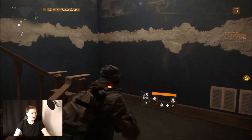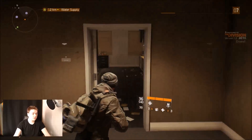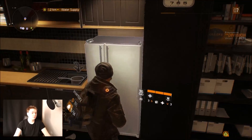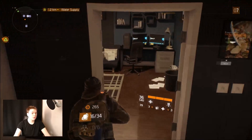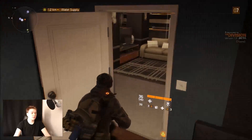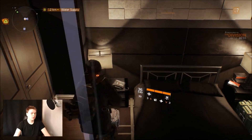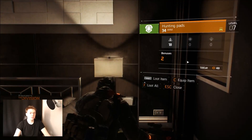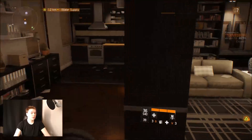A lot of these buildings are quite a good source for cosmetic gear — inside wardrobes and such. We have the max capacity of whatever that item was, so we can't pick it up. We got some food. Let's see if there's a wardrobe nearby — couldn't pick that up either. Hunting pads, cool. Let me quickly scan if there's anything else.